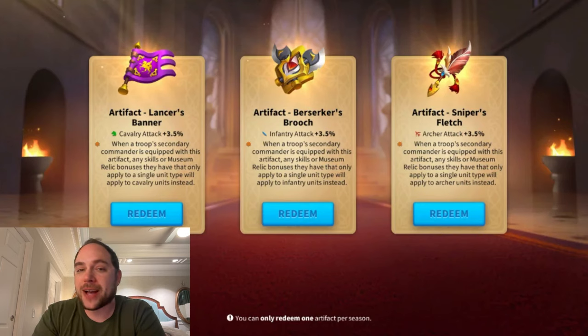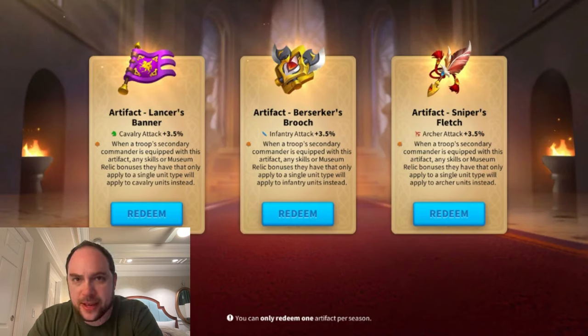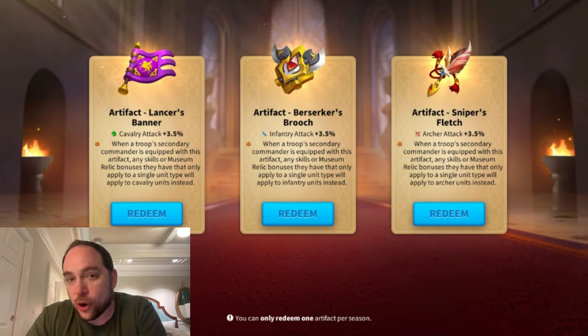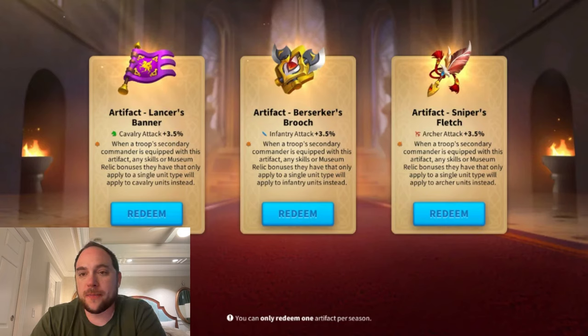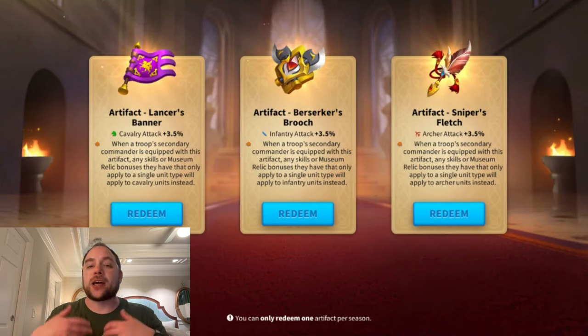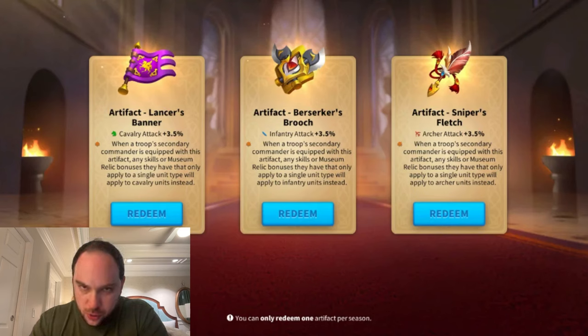Now if you're not familiar, an artifact is available to you in a growing number of KVKs. It was initially just Warriors Unbound, then Storm of Stratagems, then Tides of War, and possibly others. When you're in one of these end-game KVKs, you get the option to pick an artifact. I have the selection screen up on camera so you can see the exact wording. Very simply, you take one of these items, put it in the accessory slot on your secondary commander in a march, and it takes all of their skills and museum buffs and converts them to the chosen troop type. I always choose the one in the middle — that's the Berserker's Brooch — and that lets me convert whatever commander I put it on into an infantry commander.